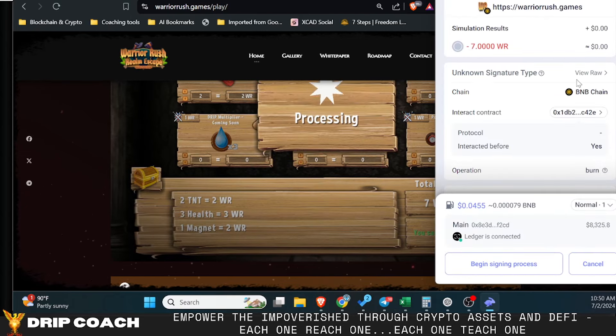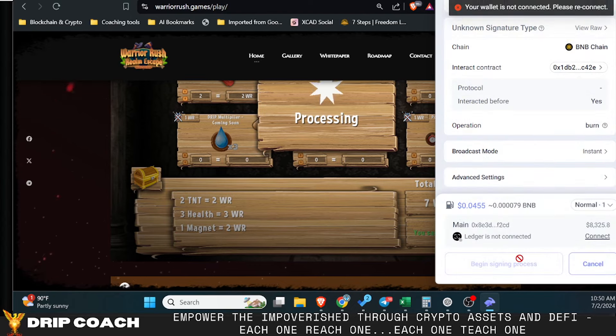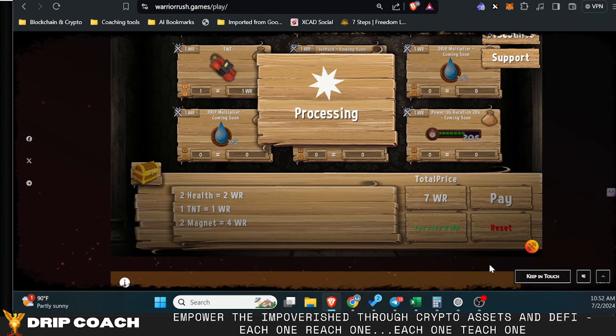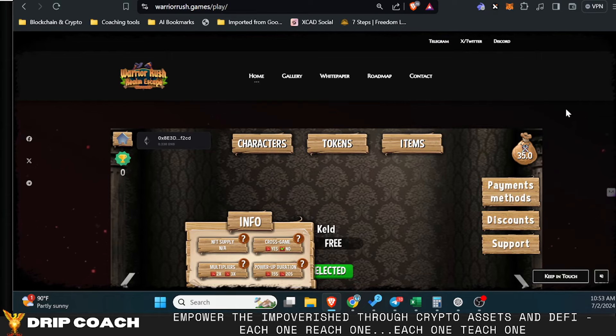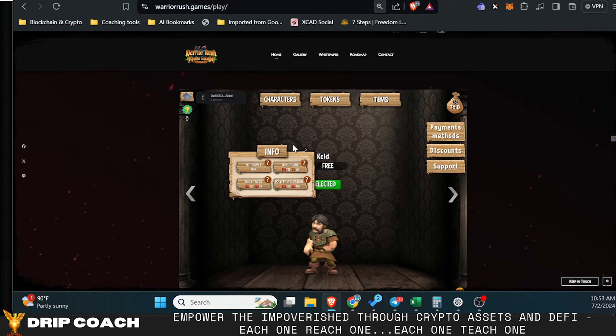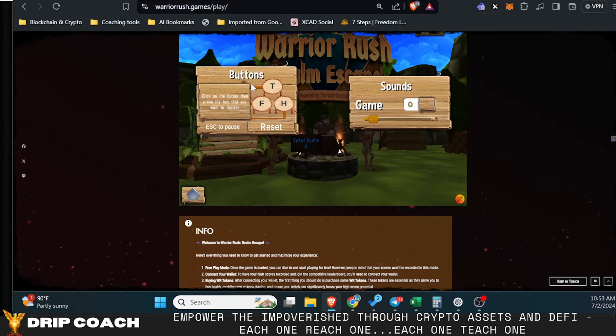If you have the tokens in your wallet, you won't get charged anything extra — there's just about four cents to pay on BNB for the transaction. I had to briefly disconnect my ledger, but I got the items now and I selected Kild as the character. You can go back to the home screen and hit play. There are also buttons you assign for your power-ups — you'll see them at the bottom of the screen once you start, showing the corresponding key you can customize.